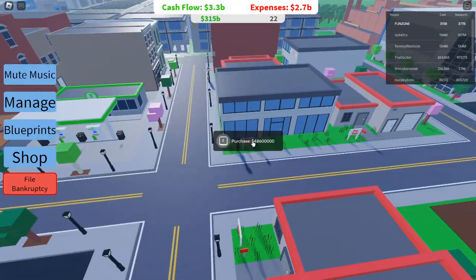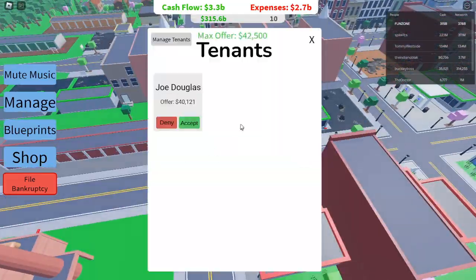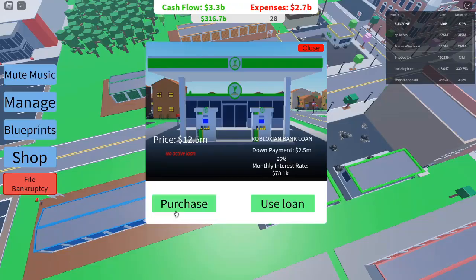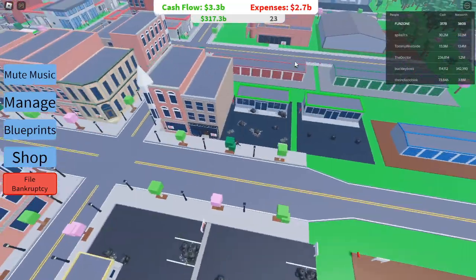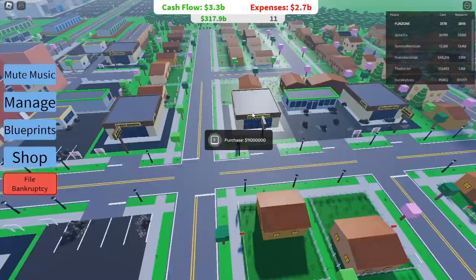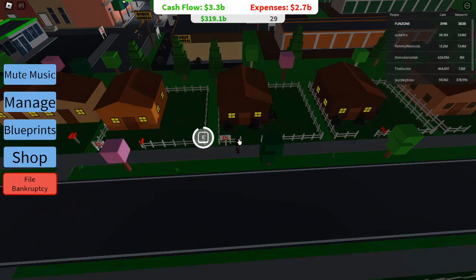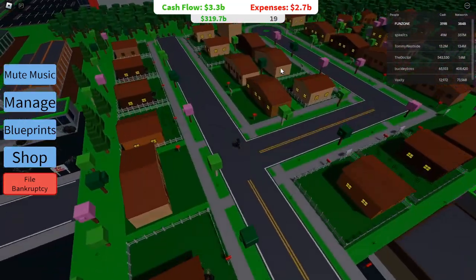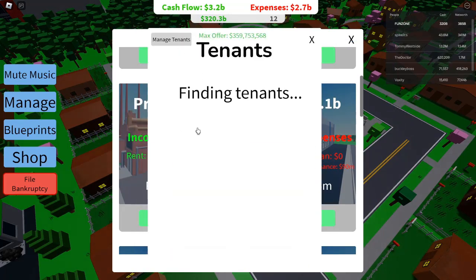Tip 2: Move On To More Lucrative Properties. After you've mastered managing the old small house, it's time to move up. Consider purchasing a small house, which costs $11,300 with a cash flow of $56,640. With the same high demand and a single tenant, the minimum profit jumps to $1,137. You'll notice your cash accumulating much faster. Each upgrade brings a significant boost in income — for example, the tall house offers a minimum profit of $2,000, with loans increasing and cash flow exceeding $138,000, setting the stage for exponential growth.